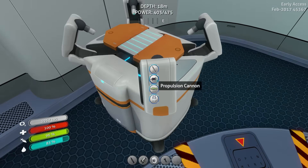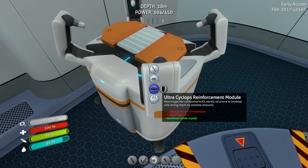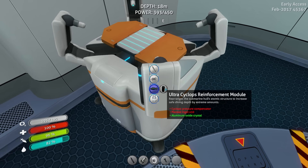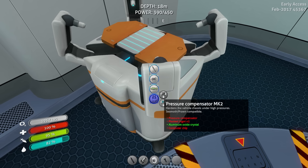We can also upgrade the propulsion cannon to a repulsion cannon — I guess that's more of a weapon. And there are Cyclops upgrades too, like the ultra reinforcement module which requires over a hundred titanium. Crazy amount. And we can do Seamoth upgrades as well.